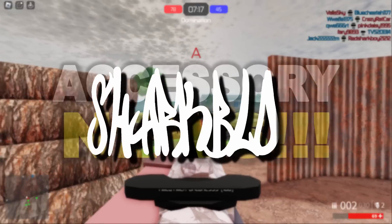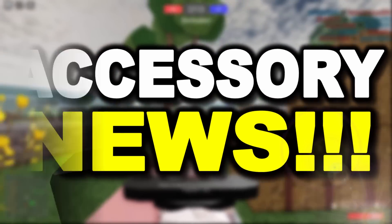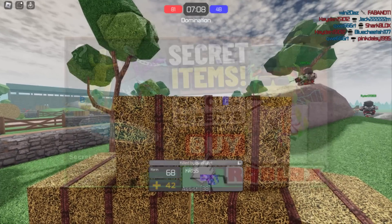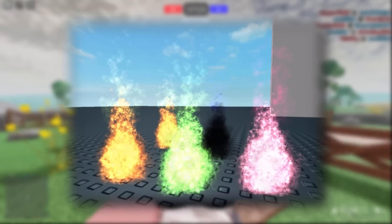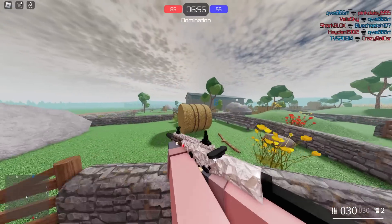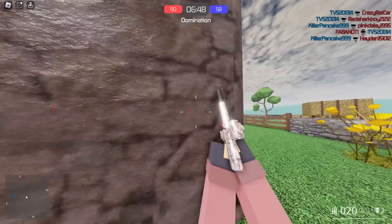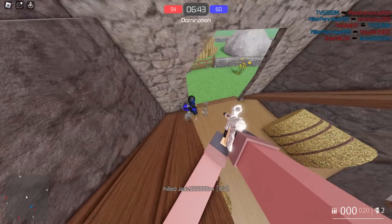My last accessory news video was about a week ago, so I'm back with another one. In today's video we are mainly focusing on special effect accessories. You guys have definitely seen these before — there are several accessories on the Roblox avatar shop that have really nice particle emitting effects. The normal ones are like smoke, water, fire, that sort of thing. But recently Roblox has been making some really cool ones, and one of the accessories I've got to show you today is probably one of the best special effect accessories I've ever seen. We'll save that for the end of the video, so let's go check out the avatar shop.